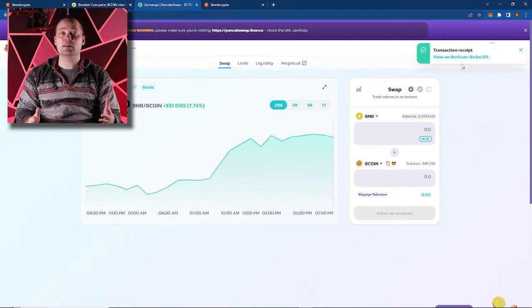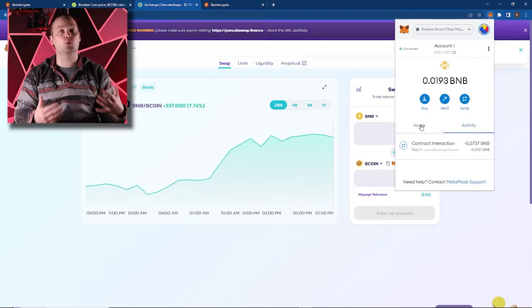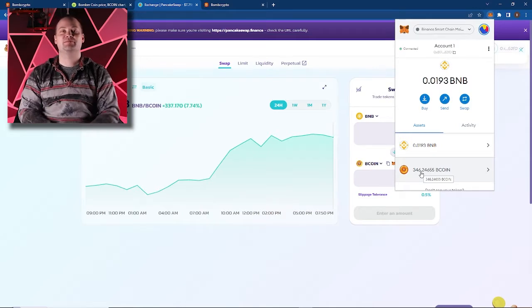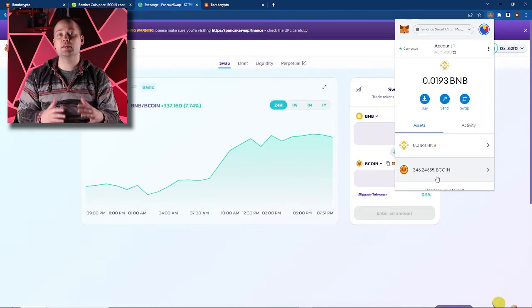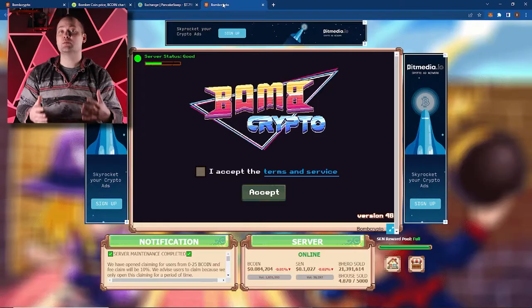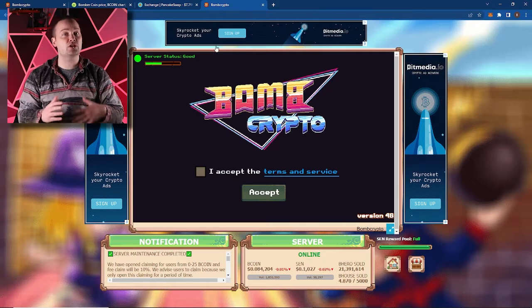Open up MetaMask and confirm in our assets that we have the Bcoin in our wallet. Look at that — a whole bunch of Bcoin in our MetaMask wallet. Step 2: Log in. Again, we can find the official link on CoinGecko or CoinMarketCap, but since we have it open on another tab, we'll just hop over.